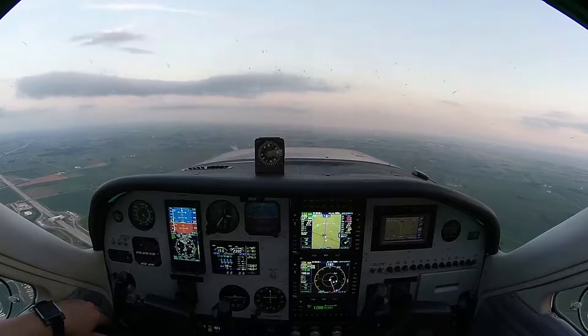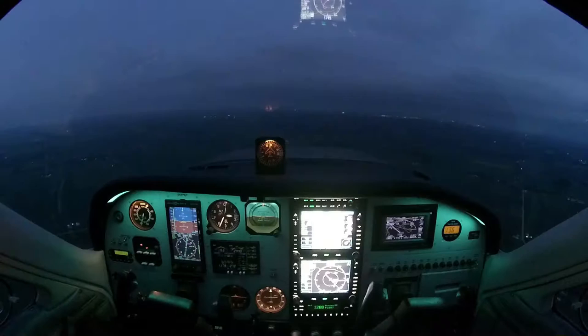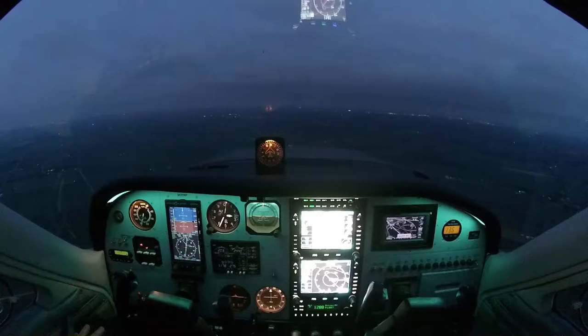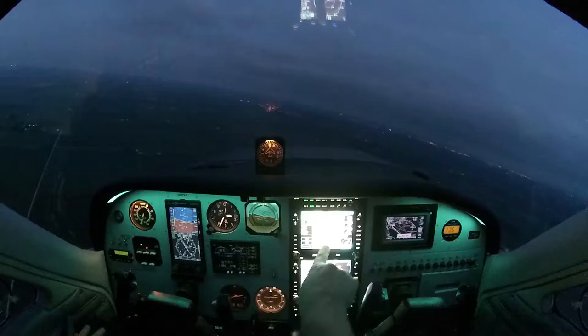Roughly 90 knots, I'm inbound on my approach course — a little bit right of course. Looks like it's going to adjust me there with GPS steering. We're at 2,600 feet, bound to KITE intersection. That's the initial approach fix — or final approach fix. Got a little thing that says begin descent in 7 seconds. I'm still in GPS LNAV plus V mode.